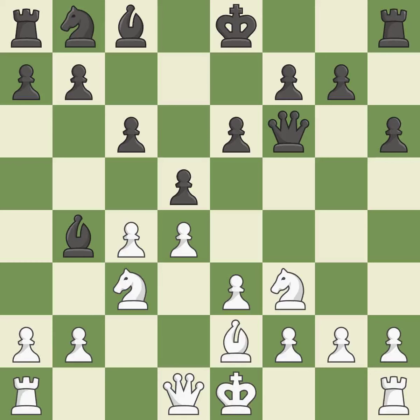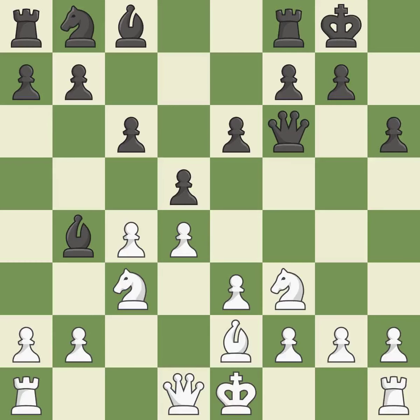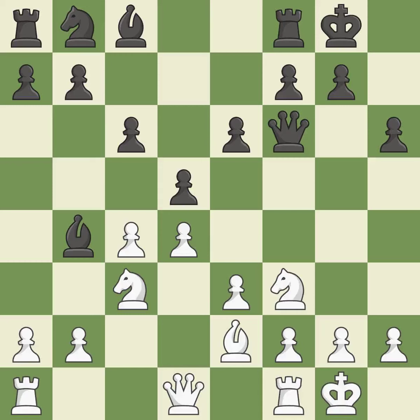A bishop moves out of its beginning square and into the action. Castling gets the king to a safer square, out of the center of the board, while also developing a rook. Castling kingside tends to be safer because the king is further from the center. Castling to the same side of the board as your adversary helps you escape some of the attacking that comes with castling to the other side.